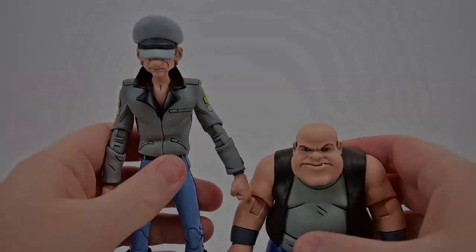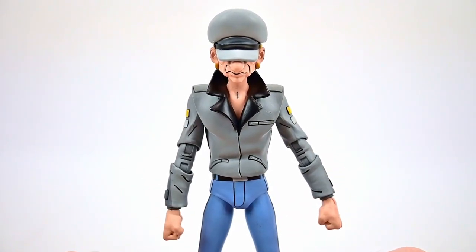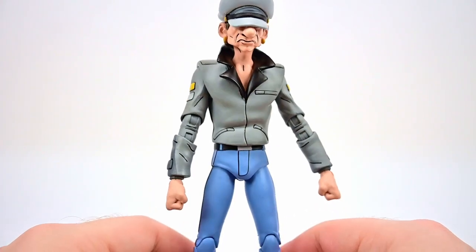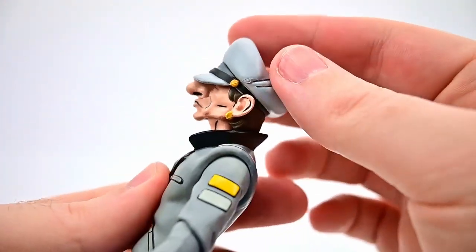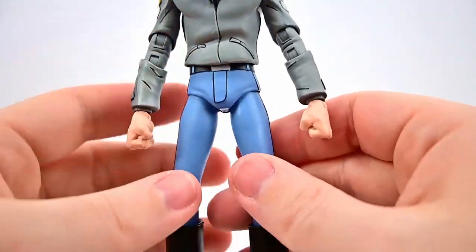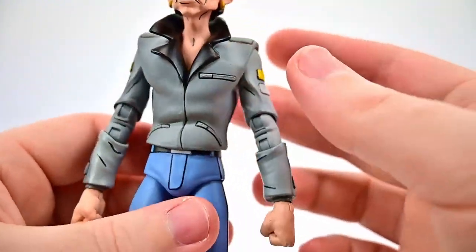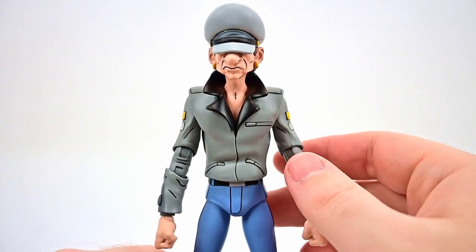Moving on to the second pack: Tall Thug and Short Gangster. Starting with Tall Thug — also nicknamed Dopey in some media — another member of Bebop and Rocksteady's gang who gets mutated into a shrew. He has a cop-style hat with a brim over a big puffy gray top, a gray jacket with gold accents, blue jeans, and tall black leather boots. His face is mostly hidden under the hat, showing a huge nose and earrings. Very tall and skinny.